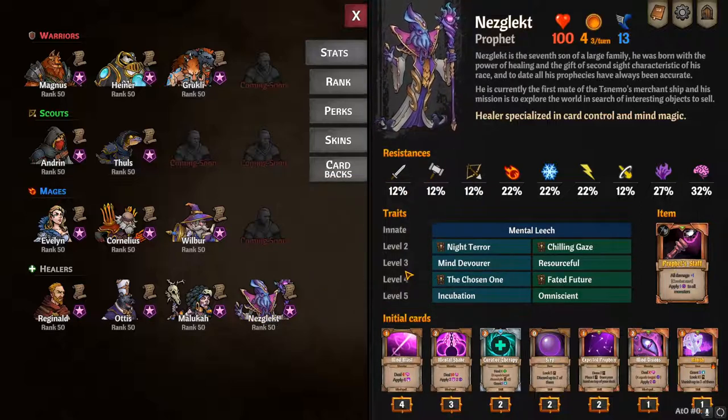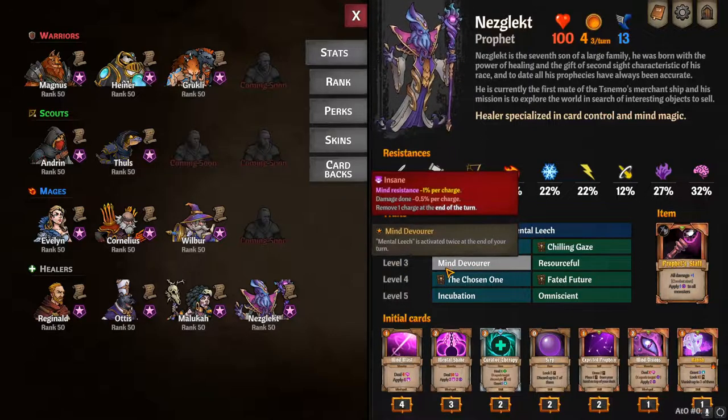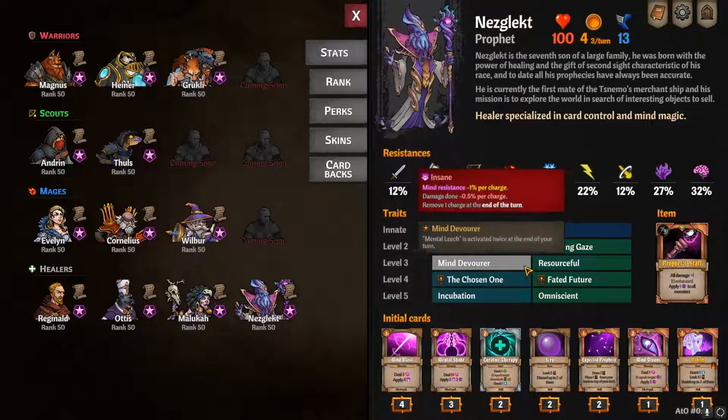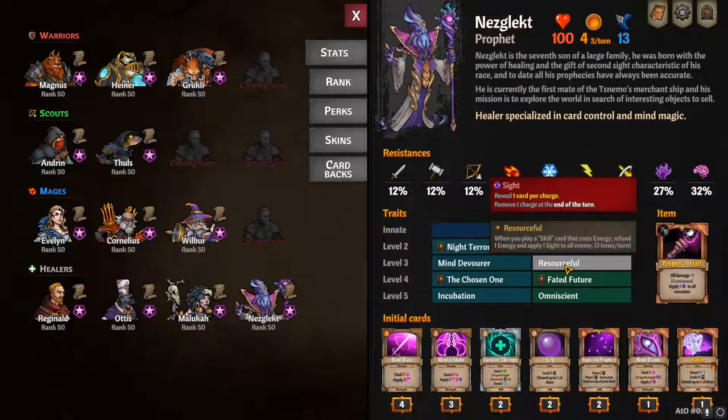At level three, you have Mind Devourer and Resourceful. Mind Devourer causes your Mental Leech innate trait to proc twice at the end of your turn. Resourceful: when you play a skill card that costs energy, refund 1 energy and apply 1 sight to all enemies — 3 times per turn.